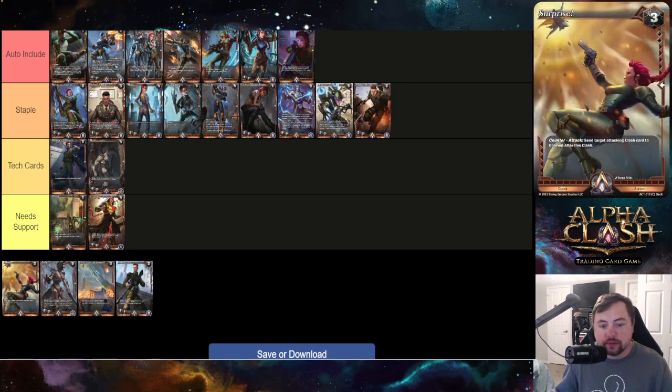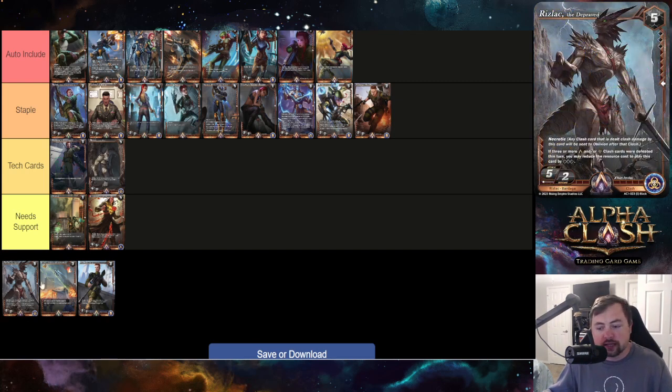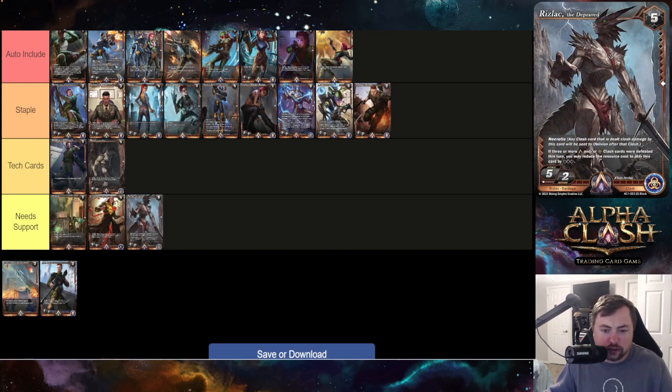Surprise is also auto include in my opinion. It's a counter-attack that sends the attacking clash card to the oblivion after the clash, with no stipulations — whether they're attacking with an Alpha Aster, a Kagan, or a Lin with flight, this just kills it. Removal is very important for Moxie to survive to the late game, and both Sharp Shear Moxie and Surprise feel like must-haves in the deck right now.